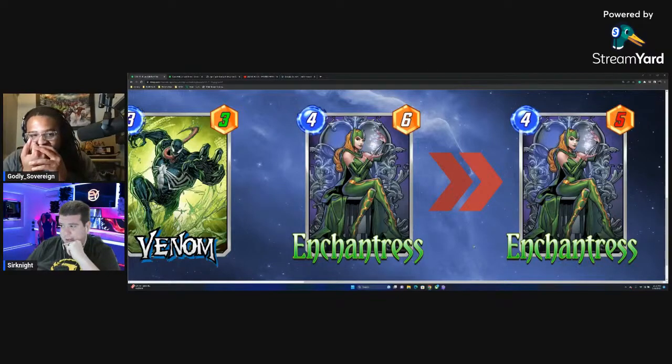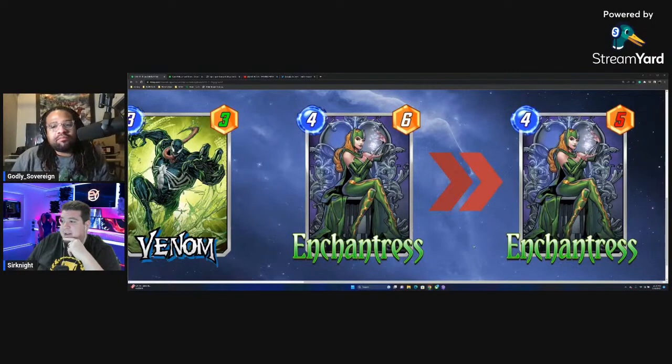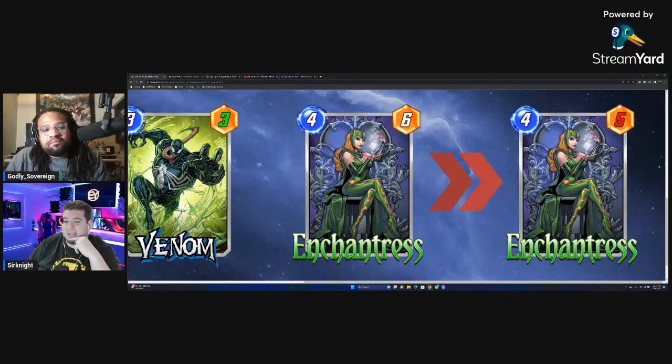Patriot had no real way of winning without Patriot on the board, and with Enchantress at 4-6 she was just auto-included in every deck — even without her effect she was already as strong as The Thing. It was pushing out ongoing decks, and I think that's why they switched her back to a 4-5. It was just too much.